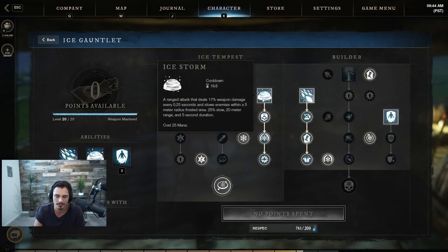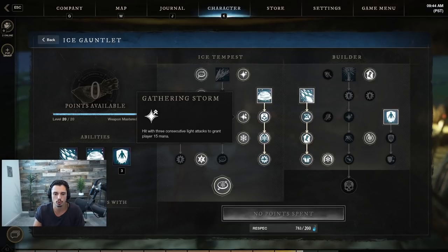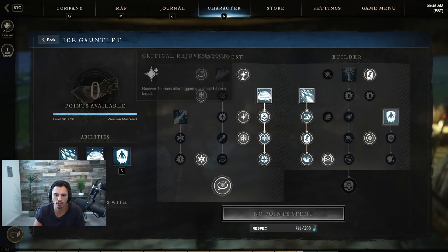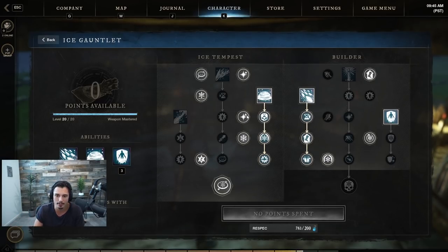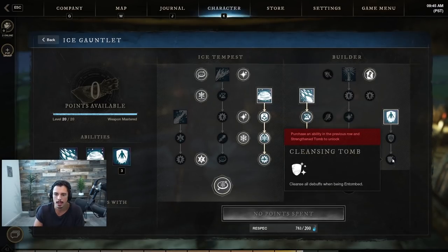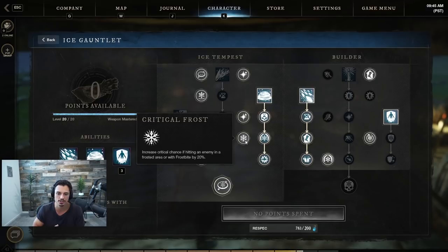Our main abilities are Ice Storm, Ice Shower, and Entombed. We have Gathering Storm — hit with three consecutive light attacks to grant 15 mana. Both Critical Reach and Gathering Storm aren't critical talents but they help with mana in longer fights. In pure PvP I'd probably opt for Strength and Tome and maybe Cleansing Tome, dropping Critical Reach and Gathering Storm.